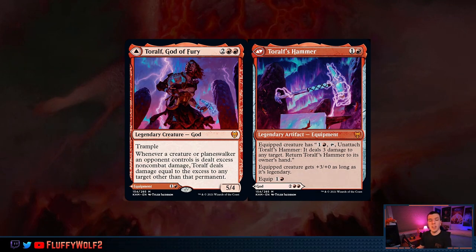Toralf, God of Fury, and Toralf's Hammer. This is a modal double-faced card featured in Kaldheim from Wizards. Wizards has been recently printing some of these, expanding the design space of cards, and I think this one has some potential in Red Prison — albeit it's probably one of those options that you're just going to have to play with and see if it really does use both sides of the card.